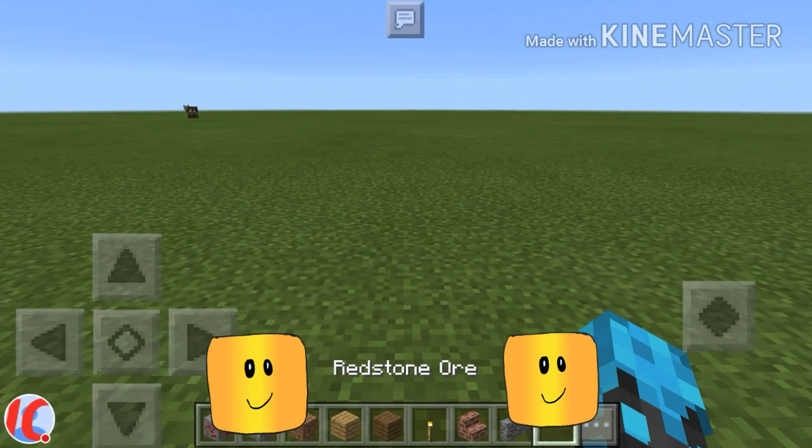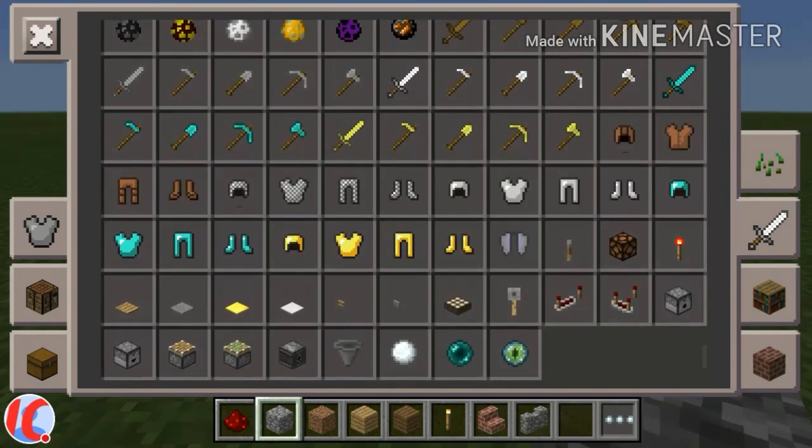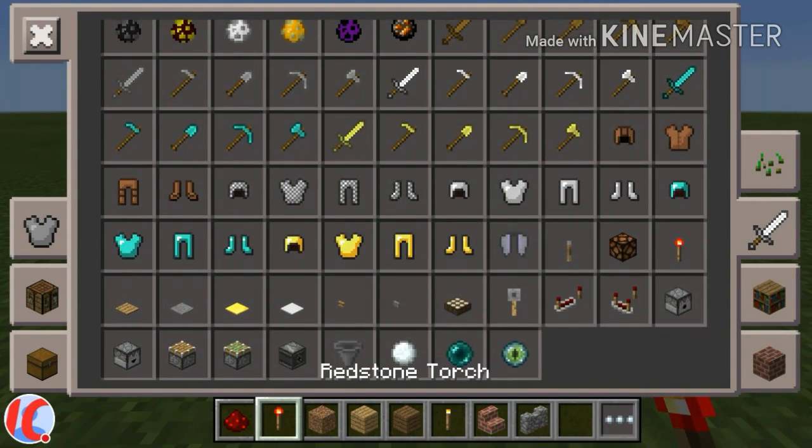Hey, what's up guys? We're gonna show you how to build a 2x2 piston door. Here are the materials you're gonna need: 12 redstone, 2 redstone torches — for survival you need four blocks of any choice.